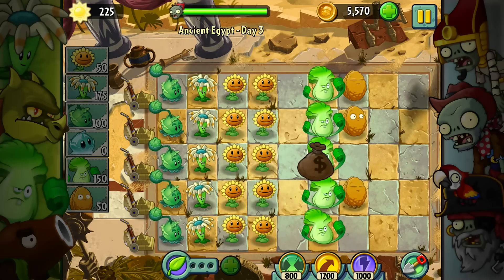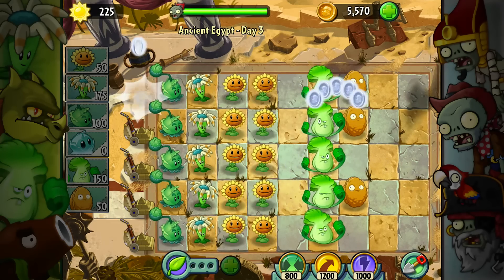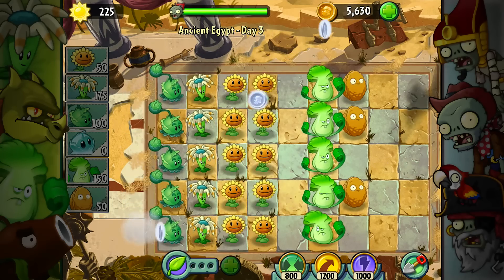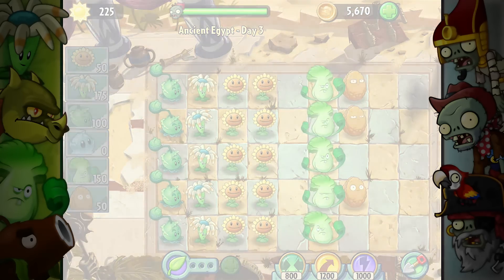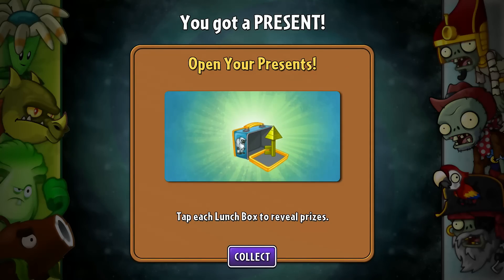I'm not sure what that was all about. I went ahead and planted a couple more extra things, so there we go — get a little bit of extra money from defeating that one. I wonder what that lunchbox is all about. Let's see if the game tells me. Tap each lunchbox to reveal prizes. It was a lunchbox — that's cool. Open it all up, let's see what we got. We've got one key.